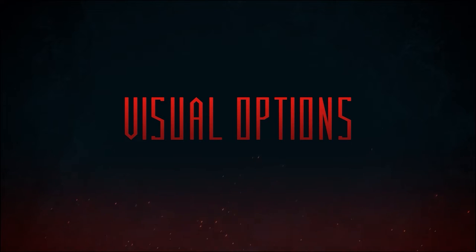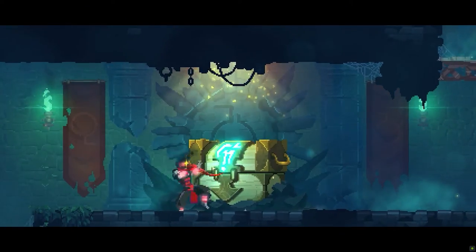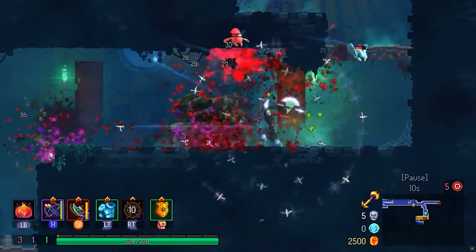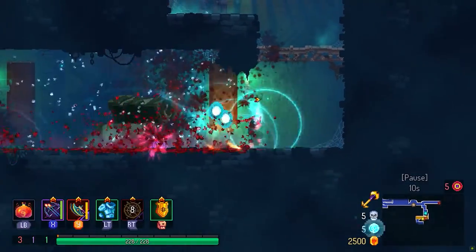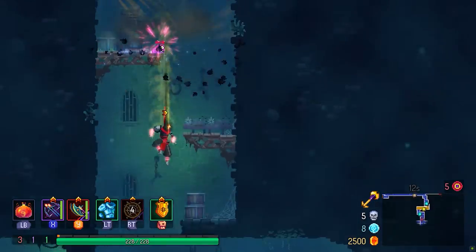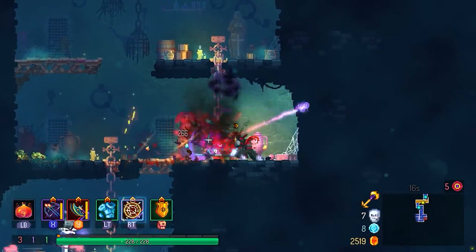Next up are the options addressing visibility. Dead Cells is a fast-paced and frenetic game, and this can result in some sensory overload for some players, and for others it can become just impossible to distinguish the individual elements on screen. That's our bad for trying to throw everything including the kitchen sink at you in the name of frenetic combat, but we realise that for some people it can just be too much.